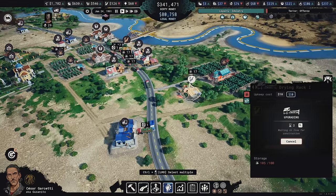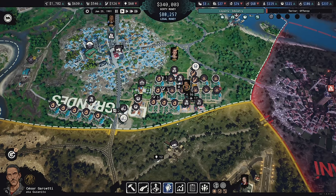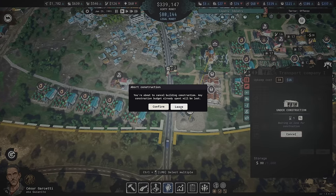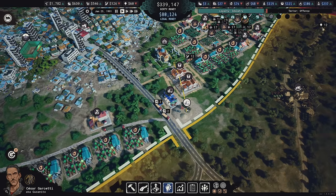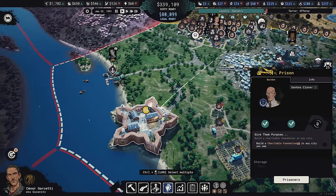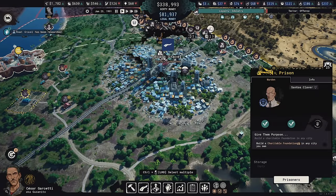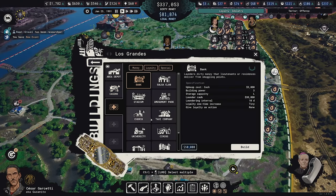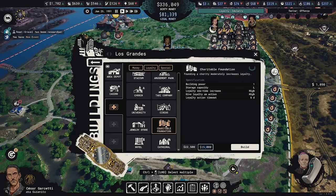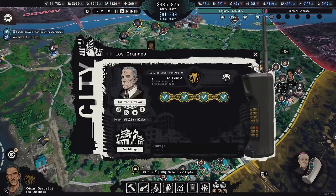Drying rack 2 is still not built — the casino is just taking forever. I need to build things that take less time first, because paying for something that's stuck in the queue and not building yet really sucks. We did deliver the cannabis though. Now it says to give them purpose — build a charitable foundation in any city. I don't think the casino counts; it's actually a charitable foundation building specifically. I'll go ahead and build it with dirty money.